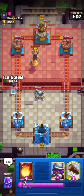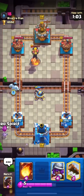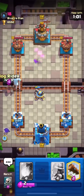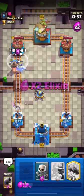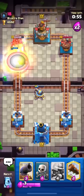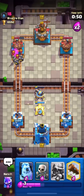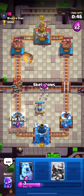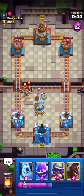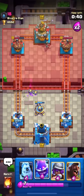I'll push with my Hog but first I'll wait for his play. He doesn't have Inferno in hand so I think he has to Rocket now. I'll Fireball his Guards. He missed the Rocket on top of my Hog — well played by him to attempt it. Our Hog got three shots, putting his tower down to 2271. That's great for us.